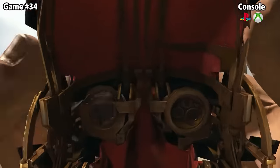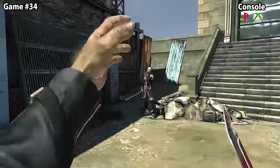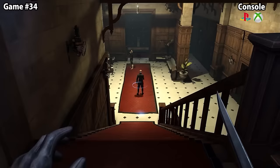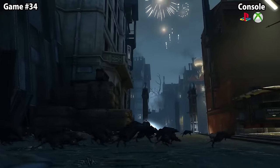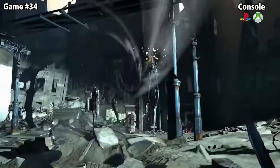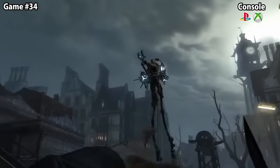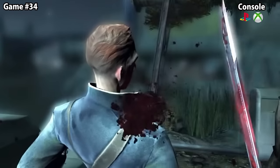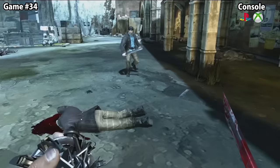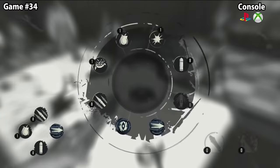Dishonored is set in the steampunk city of Dunwall, where you control Corvo using stealth and supernatural powers. The platinum has a healthy 6 out of 10 difficulty, but the hardest trophy is from the Dunwall City Trials DLC — called Void Star. For this trophy you must complete all normal and expert challenges with a three-star rating, including completing 10 unique challenges and reaching a score of 30,000 each for three stars on both difficulties. The hardest individual challenge is called Kill Chain, which consists of six to eight rounds. Good luck.